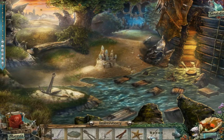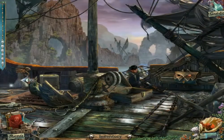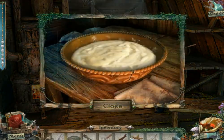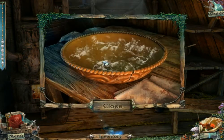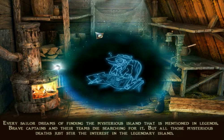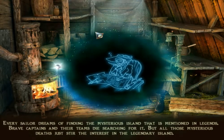The spoon is the important object here. I think I might have an idea about what to do next, but I'm not so sure. Remember I needed to get something to eat? Is the spoon for this? I found an eye. Every sailor dreams of finding the mysterious island that is mentioned in legends. Brave captains and their teams died searching for it. But all those mysterious deaths just fueled the interest in the legendary island.